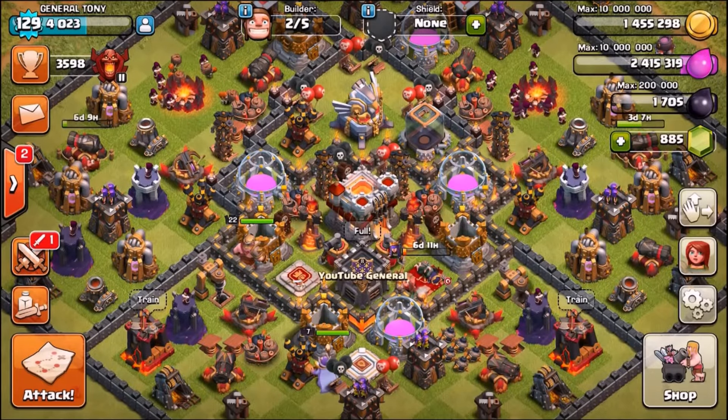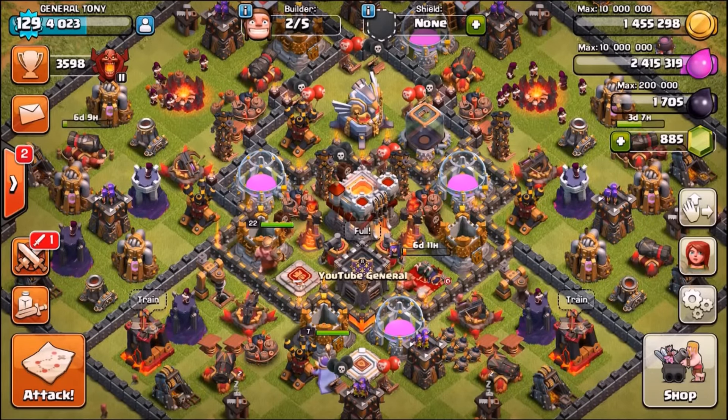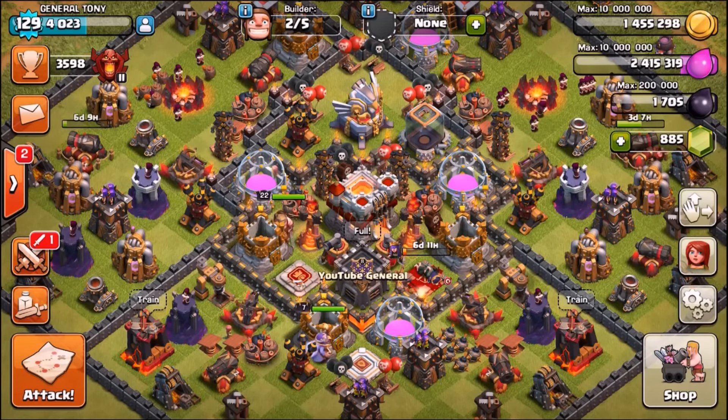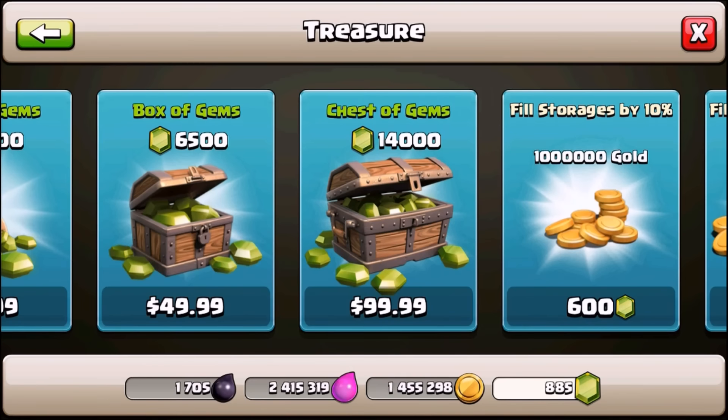What we're going to do right now is gem the brand new troop, gem some new levels to the defenses and the Valkyries, and then go in for a live attack against Town Hall 11.